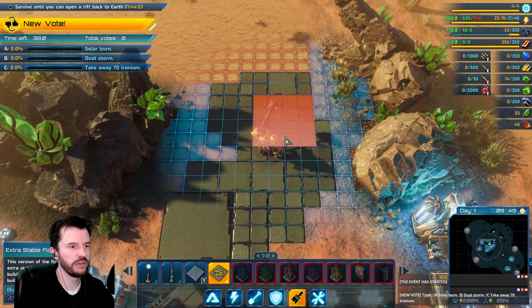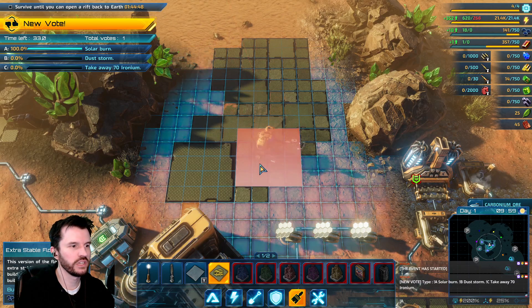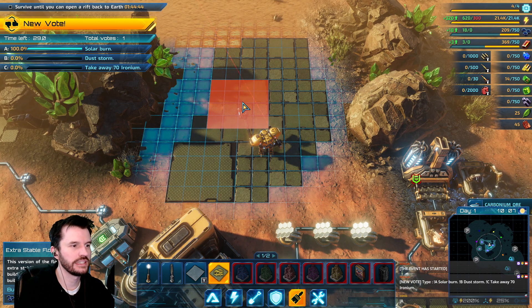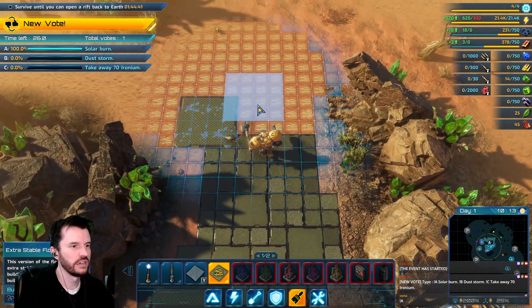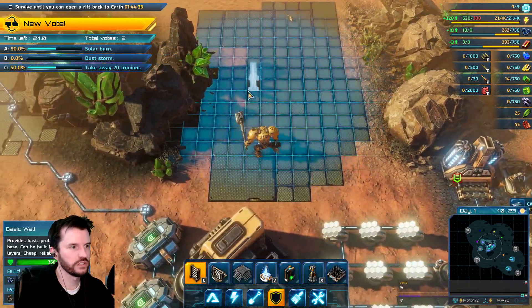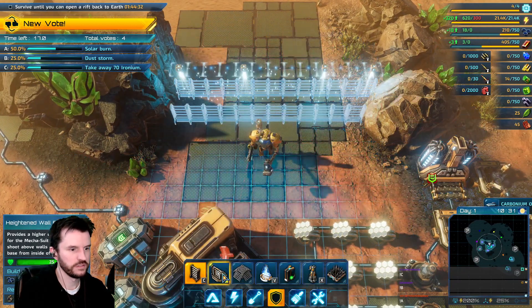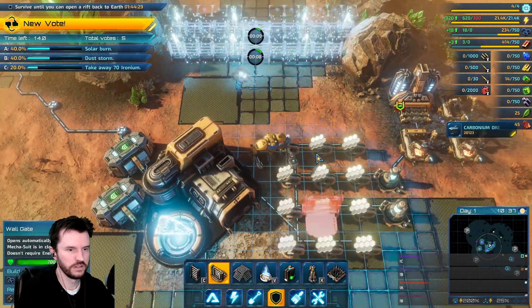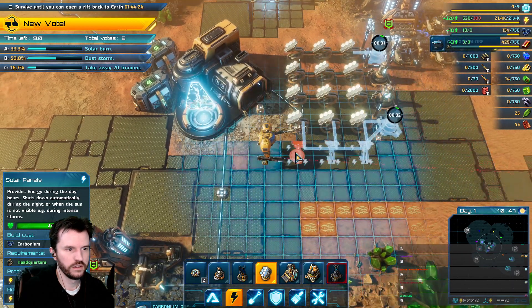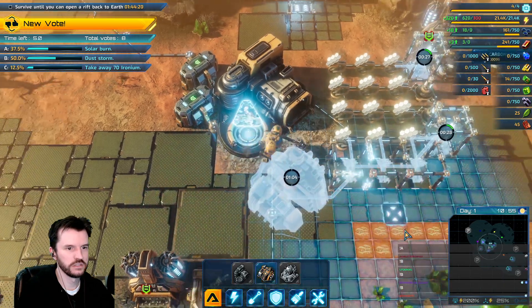I wonder if the game is smart enough — like, if I'm placing this tile right here, will it take less resources when I click this versus this? I wonder if it actually maps that out. Oh, I still haven't made an armory — that's not good. Let's do that now.